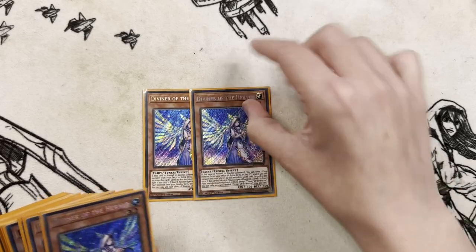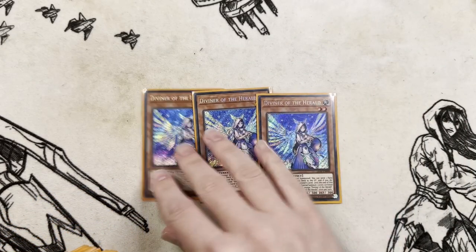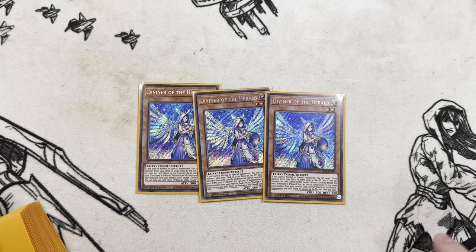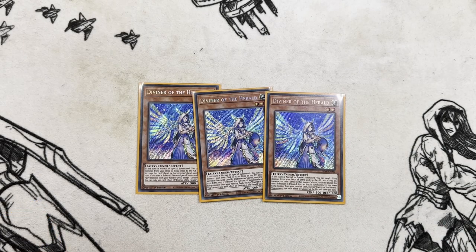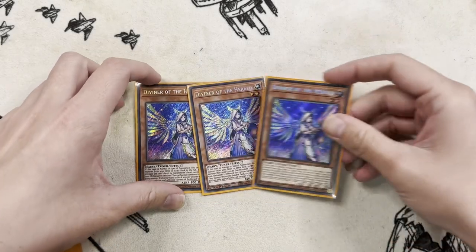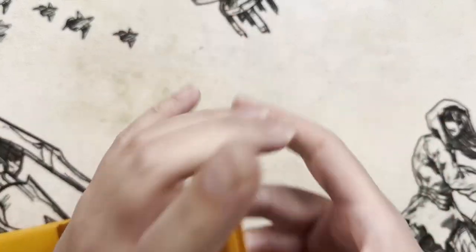Next we have three Diviner of the Herald. She's one of your other normal summons. She sends a Fairy from the main deck or the extra deck to increase its level and all that kind of stuff. Generally speaking, you're going to be sending Herald of the Arclight from your extra deck to be able to do searches. And then she's your link material to get stuff in the bin for other cards, which we'll get into in a sec.